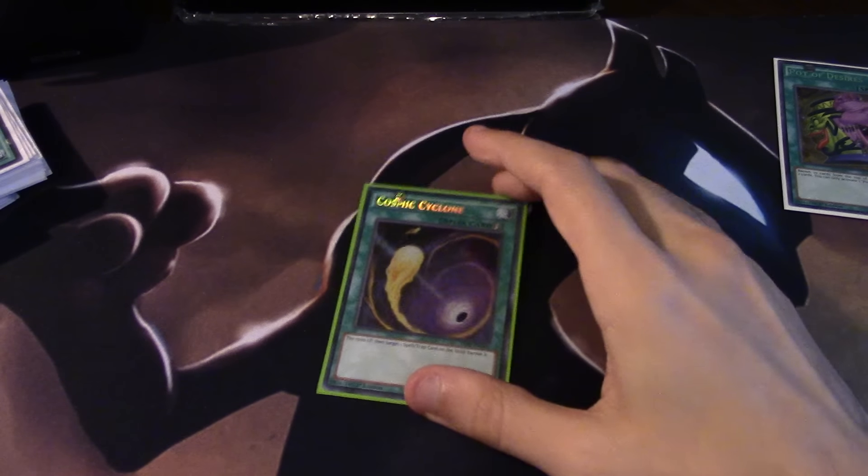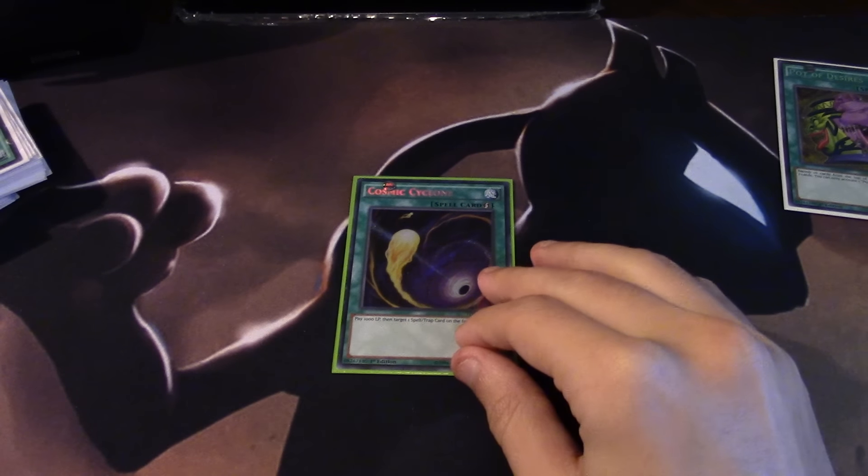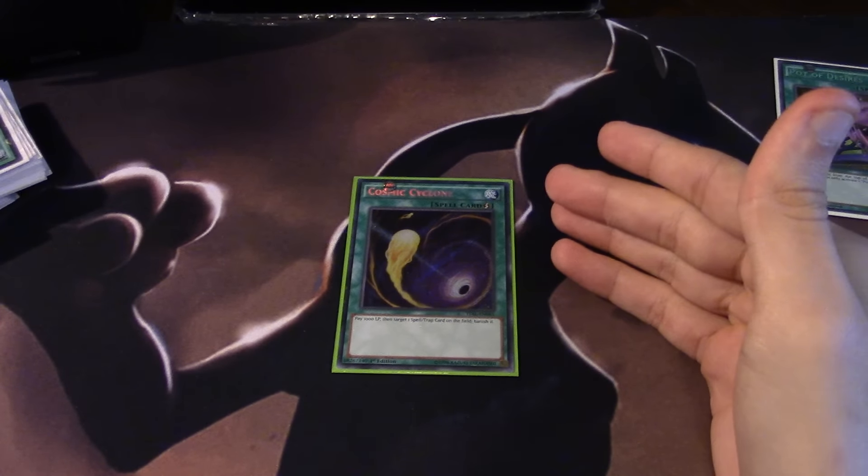If you're playing against some kind of crazy pendulum deck, or a deck where spells and traps are a resource in the graveyard - think about the new Paleozoic stuff that came out. All those traps, if you don't banish them, they go to the grave and have effects where they can summon themselves back and a bunch of other cool effects. Cosmic Cyclone could potentially be good against a deck like that if it ever becomes relevant.